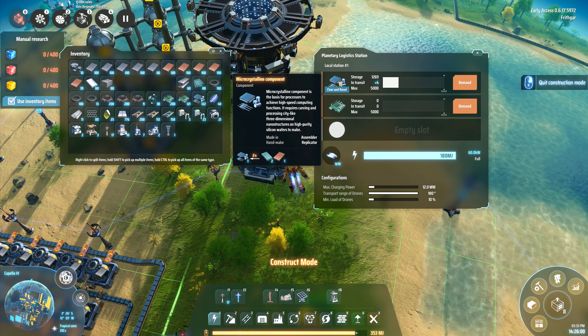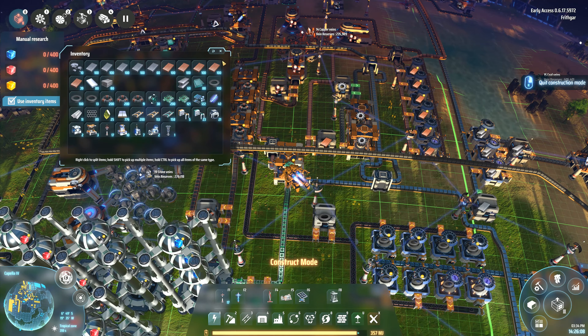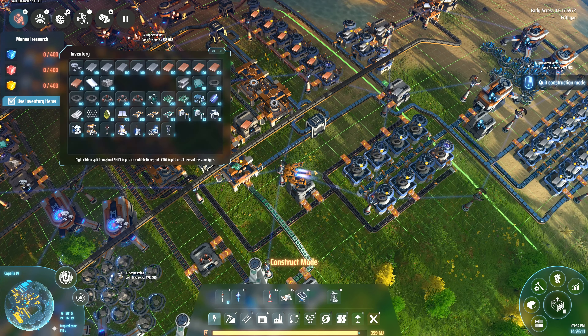We won't worry about it just at the moment. I also have another thing here that is making the circuit boards, which is something that I was going to want. I've got circuit boards there and I actually put a thing here to demand circuit boards, and there I got 1,200 of the microcrystalline components all coming in together. Have we got a faster production facility yet? Yes, we have — we've got a level two of these. So I'm going to make one of them. I'd like to upgrade. I can do this one right here and then upgrade that assembly machine.